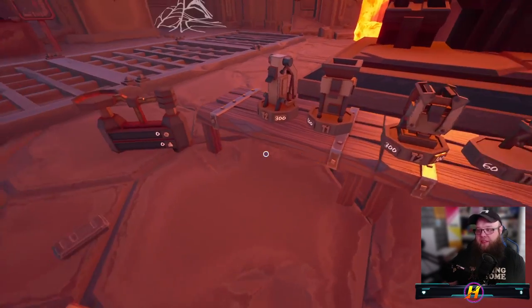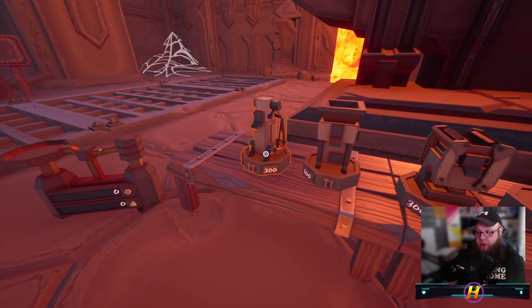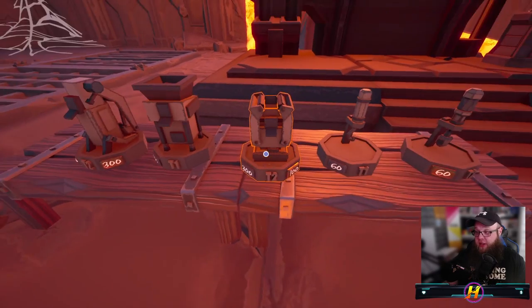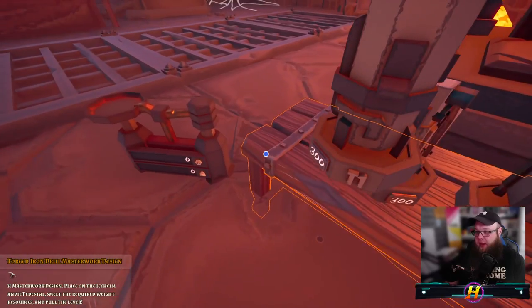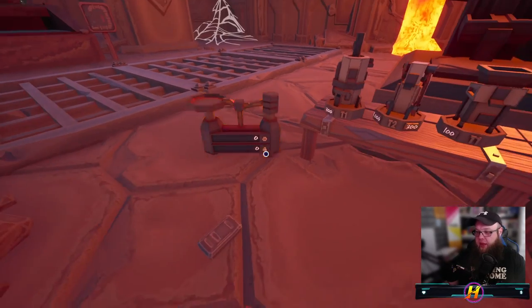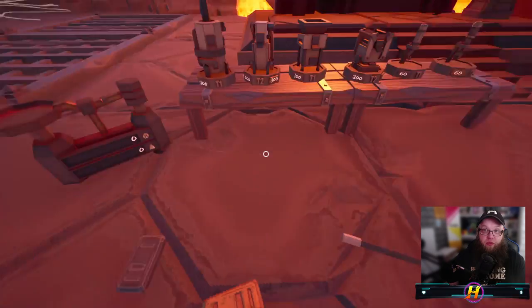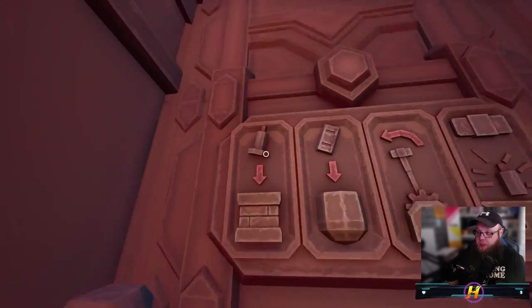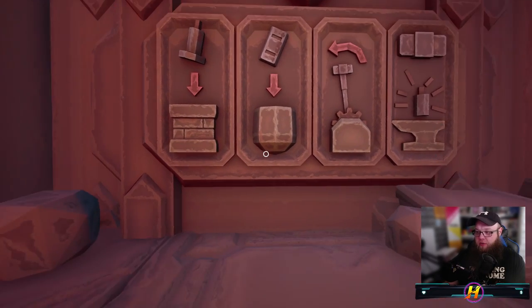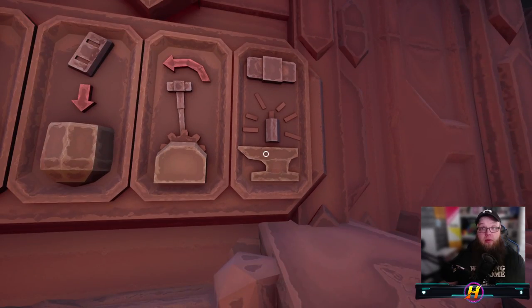What I did was switch my save from normal to creative so I could build the tables into the ground, then switched it back to normal, so I've got a permanent platform with everything I need to build. We have a drill, a harvester, boosters — all set up over here. I prefer to have a set of scales here just to make sure the bar I'm putting on is the right weight.